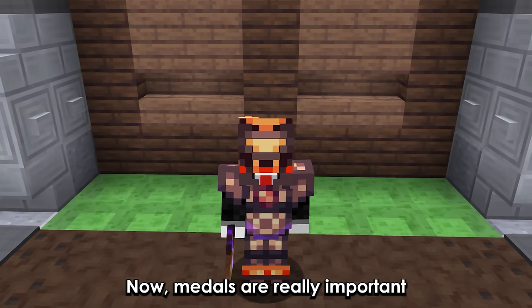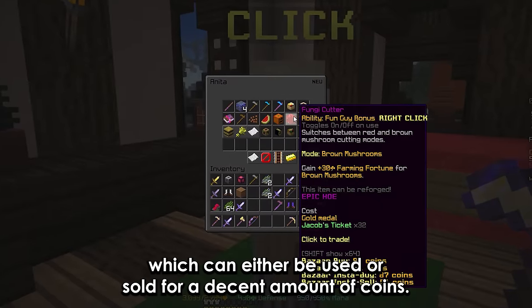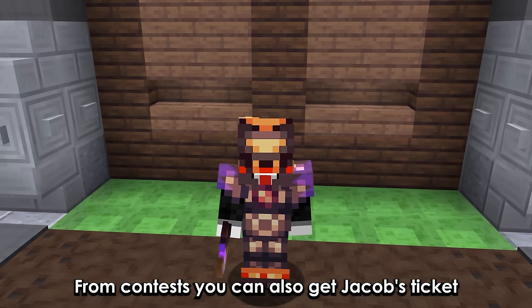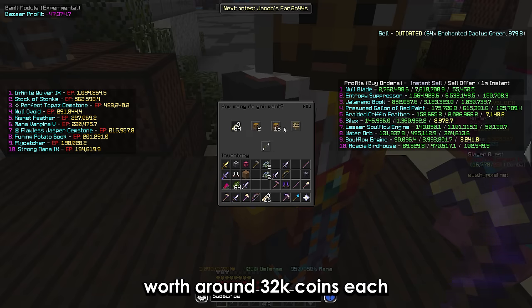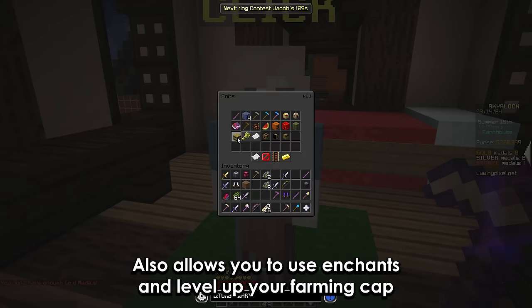Medals are really important because they allow you to buy farming items from Anita, which can either be used or sold for a decent amount of coins. From contests you can also get Jacob's tickets worth around 32k coins each. Getting medals also allows you to use enchants and level up your farming cap.